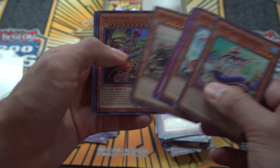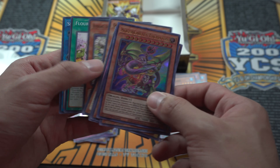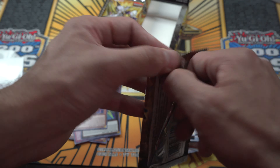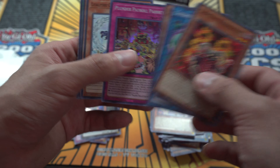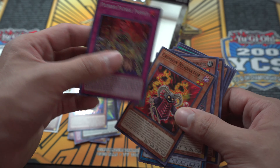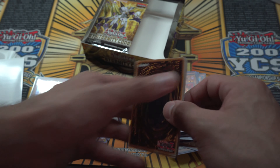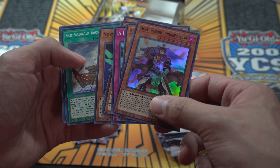We got Arch-Nemesis Eatos — I heard a lot of good things about the Nemesis archetype, pretty good card. Now let's go to the left side. Hopefully the left side has just as much luck as the right side so we can pull some amazing cards. Plunder Patroll — party party party — Plunder Patroll is another good deck that I really love. We got another Ancient Warriors — Ambitious Cavalry — pretty cool.